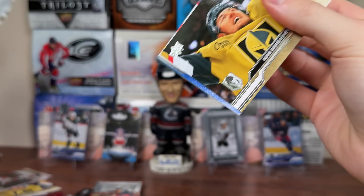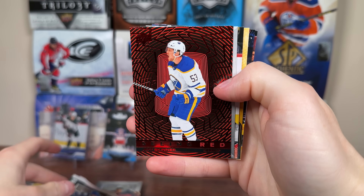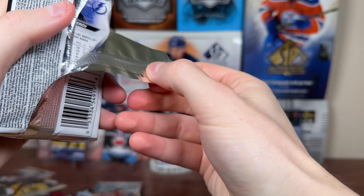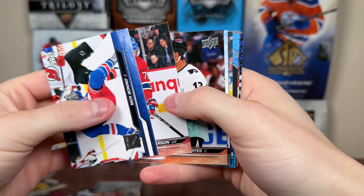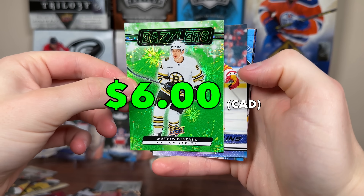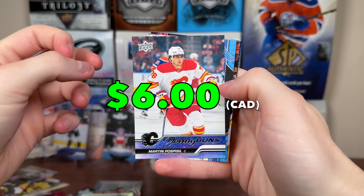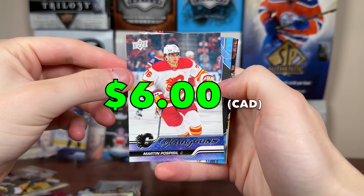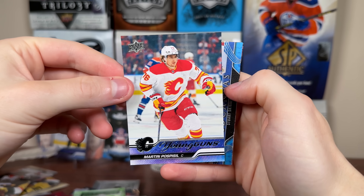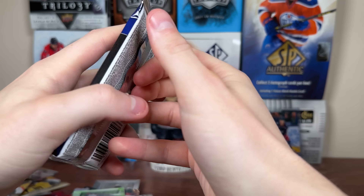Second pack of the extended retail blaster: an Alias Silver Skates, a Seeing Red Jeff Skinner, and a Beehive rookie of Connor Zary. Two more packs of extended retail. Not too bad an opening. We got Matt Potra Dazzlers Green. We have a Flames young guns behind: Martin Pospisil Young Guns. Decent one — played most of the year with Calgary, good third-liner who plays with an edge. There's a Stuart Skinner Upper Deck Canvas and more base to fill the pack.